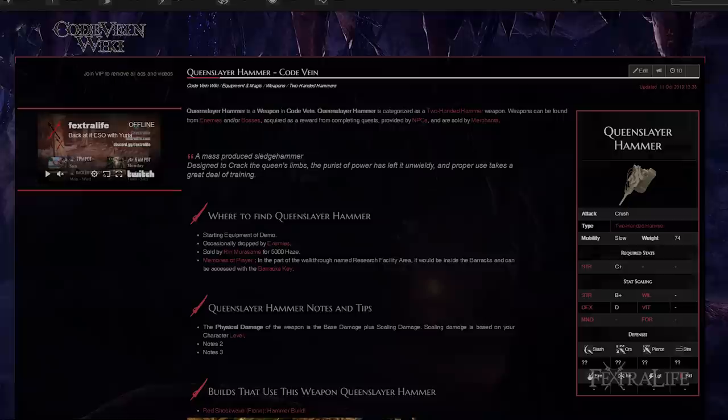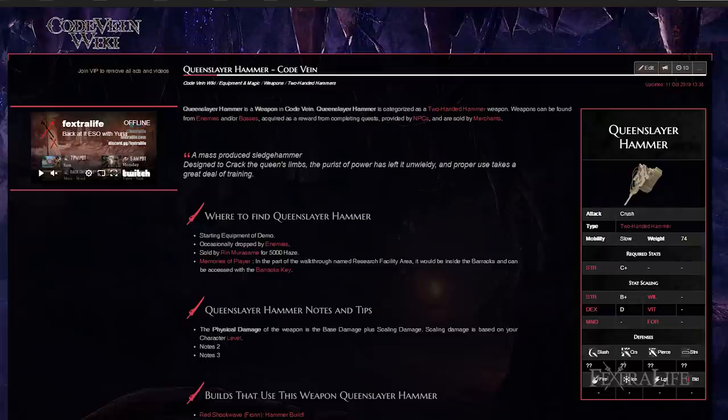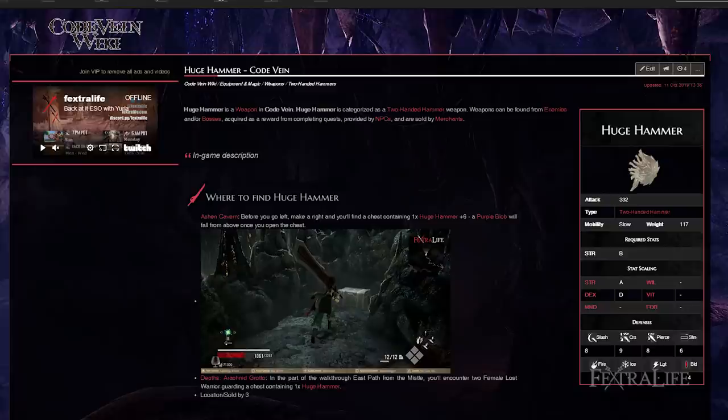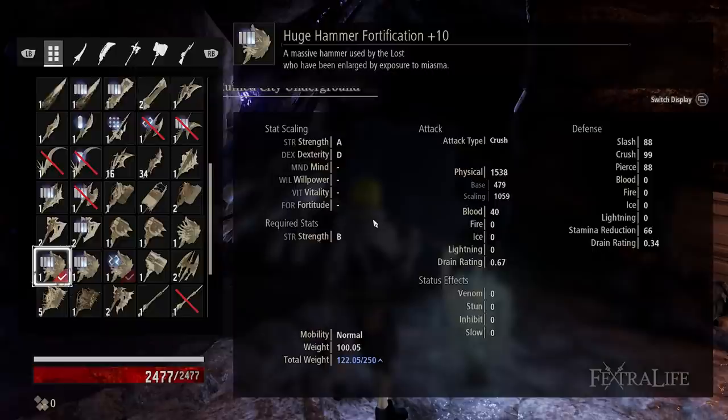Queenslayer Hammer is the best one you can get early on, and it does two downward smashes followed by a spin if you press light attack three times in a row. However, if you press light attack twice then heavy attack, you'll do three overhead attacks, which allows you to get the best use of Impact Wave. Later in the game, you'll want to switch to Huge Hammer — no, I'm not joking, that's actually what it's called. This will allow you to do overhead smashes continuously with just light attack ad nauseam. It's the only hammer I have found that can do this, so you'll want to be on the lookout for it. You need that overhead attack to trigger Impact Wave, and this weapon does it the best.